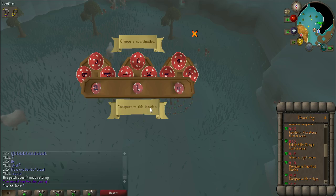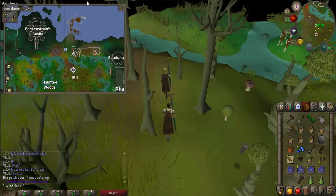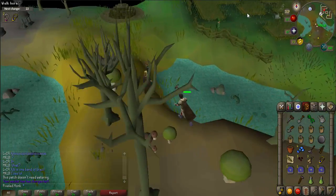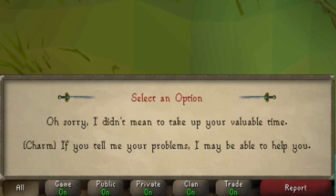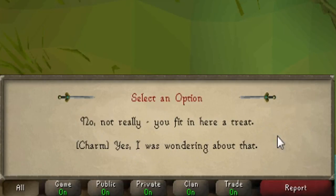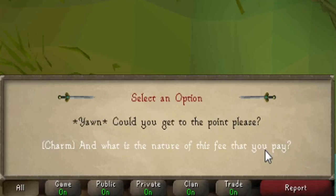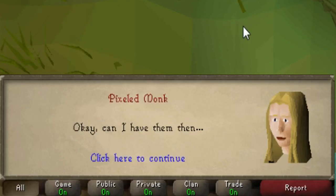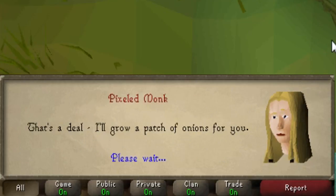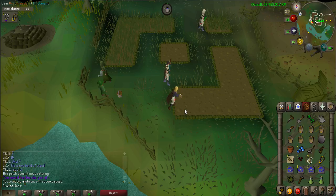Next, use your Ectophile to teleport to Port Phasmatys or your Dramen Staff to code ALQ, and walk to the patch in between Port Phasmatys and Frankenstrain's Castle. Talk to Lyra and say, 'Do you have any orchid seeds to spare?' Use the charm option seven times on her until she asks you to grow onions, then choose 'That's a deal, I'll grow a patch of onions for you.' Use Super Compost on the allotment patch, then plant the onions and water them.